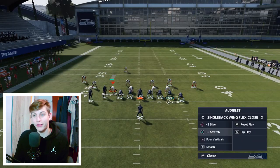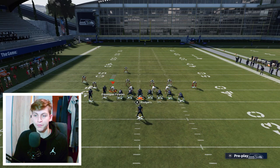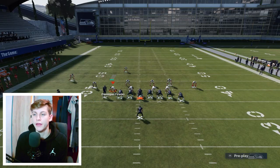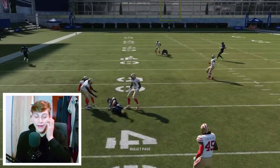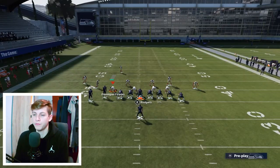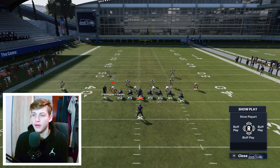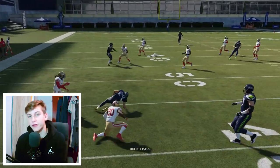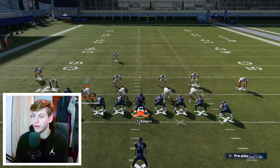There's more to this formation than just the run. I want to show you this verticals play. All you have to do is motion Jones to the outside, snap the ball, and now you can just check it down to the running back — that is one of the most annoying routes and it also beats man coverage. If I'm in cover two man and I'm in verticals, I motion out and you'll see how we get a step — we can take that up the field.